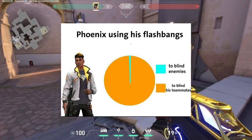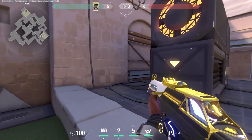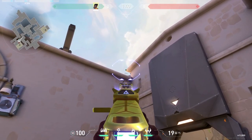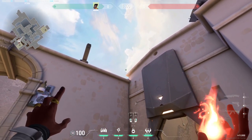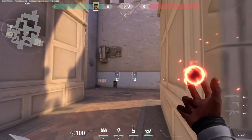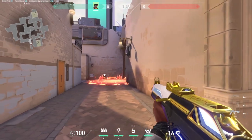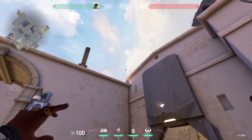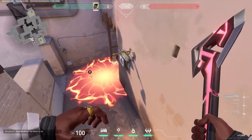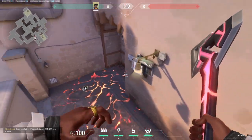Since the Phoenix buff came out, here's a Phoenix tip on Ascent A site. Go right over here onto this corner, aim at the corner of that roof, and look up until your crosshair hits the middle of that bumpy cloud. Take out your molly, and when you hear somebody take the orb, do a jumping throw. After that, take out your flash and flash A. Anybody on the orb would be flashed and go to the corner where your fire is, and your fire would end up killing them. This molly covers not just the orb, but also those corners where enemies like to hide when they get flashed.